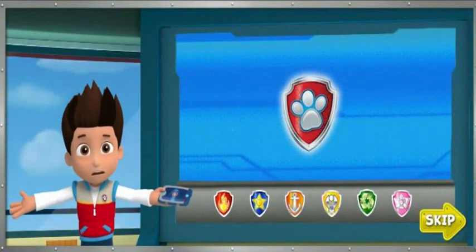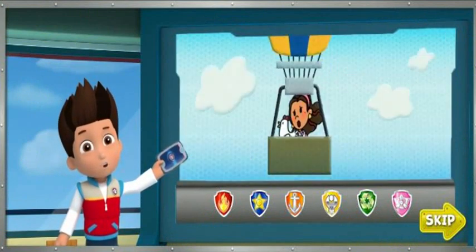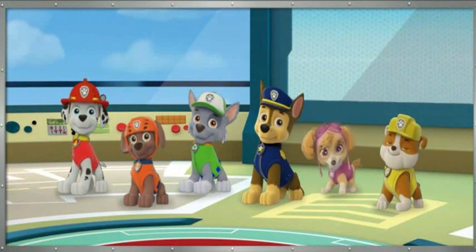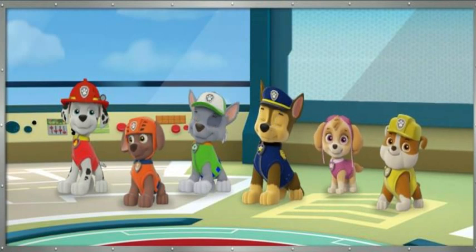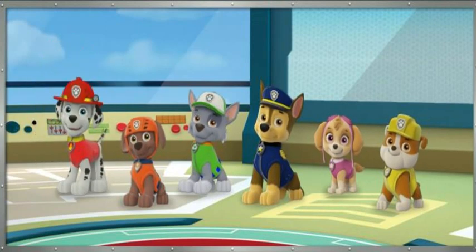Paw Patrol, we just got a call for help from the Mayor. She's stuck in a runaway hot air balloon with Chickaletta. We've got to save the Mayor and Chickaletta! We're going to need two pups for this high-flying rescue. First, we need our little high-flying pup in pink. Yes, Skye can fly high and take to the skies to save the Mayor! Next, we need our pup in red with a firetruck. Yes, our fire pup Marshall can climb up his ladder to help the Mayor out of the balloon. Alright, Paw Patrol is on a roll!